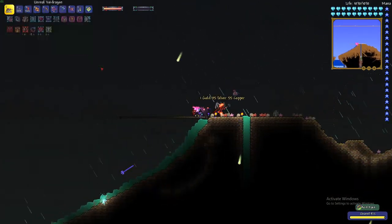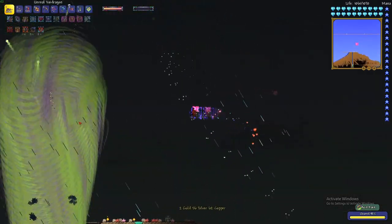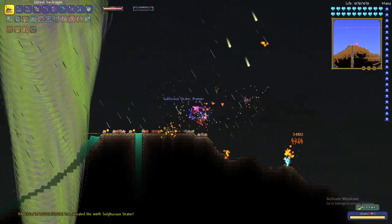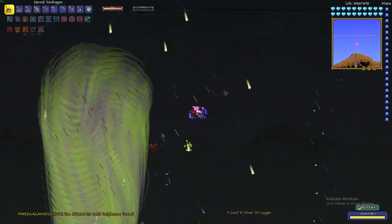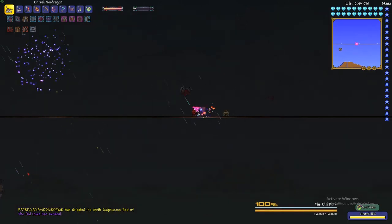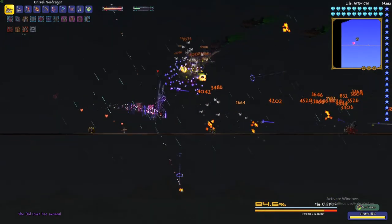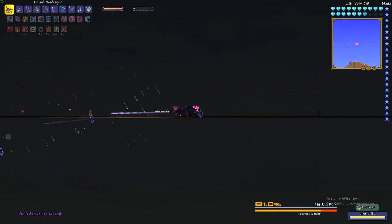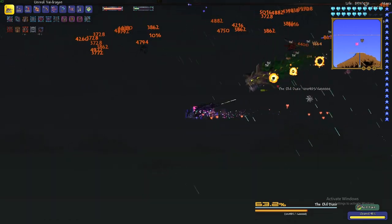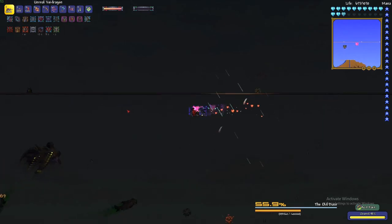Here is the boss fight. After you almost defeat the event, you gain a tornado in the middle that spawns the Old Duke. He actually has a lot of health, so it's not easy in any phase — though with my Void Dragon gear it's manageable. He throws a lot of homing projectiles, black holes, and tornadoes. He behaves really closely to Duke Fishron.